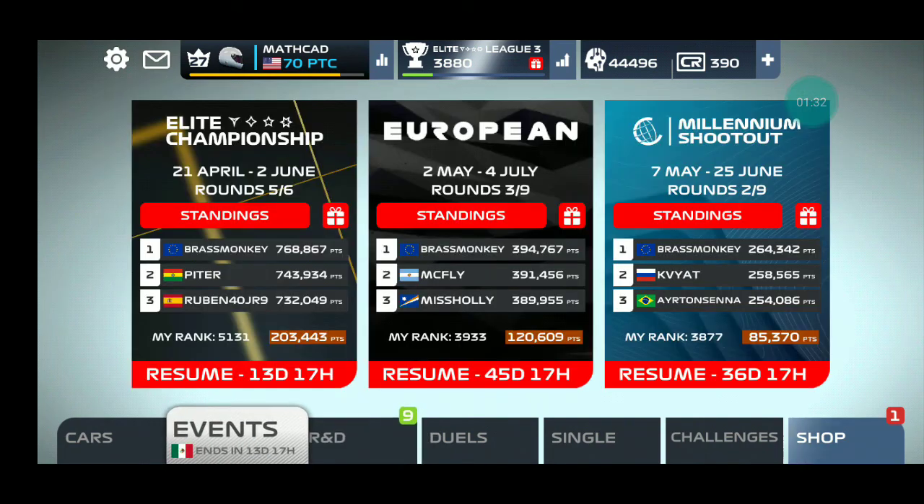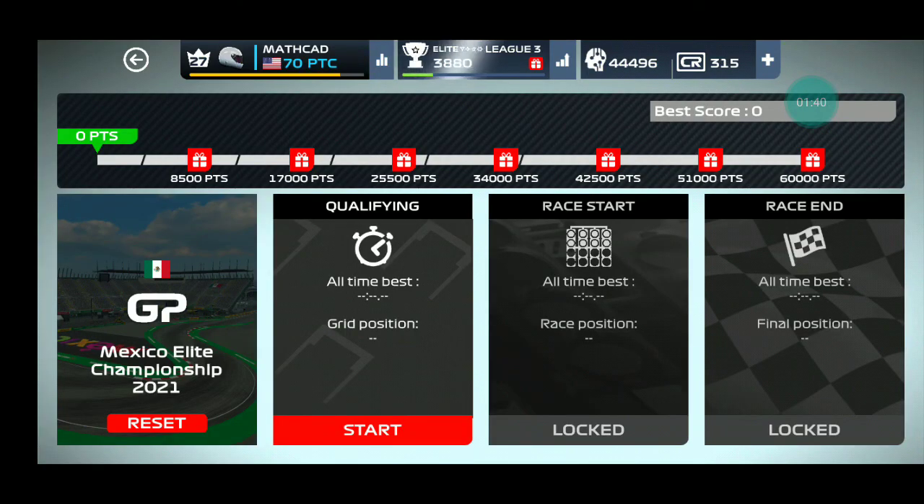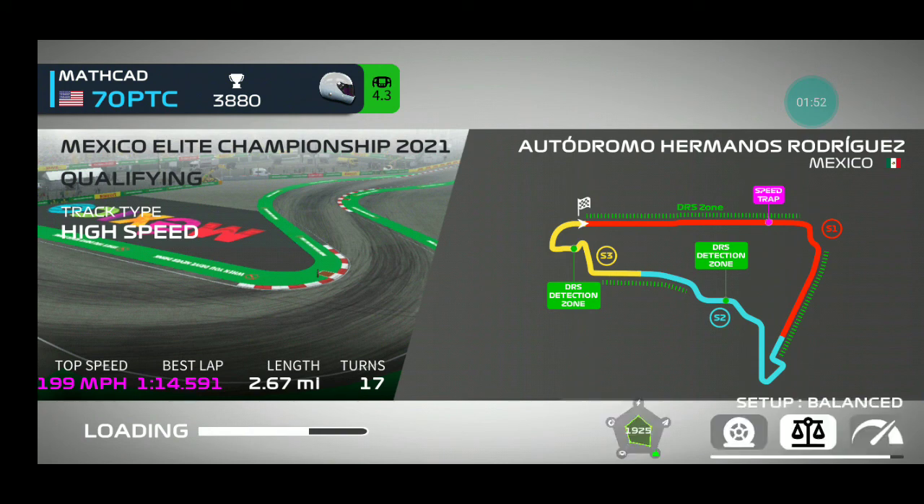Now I can start my qualifying. It costs 75 credits to start this event. Qualifying on my setup number 2 and custom assists — very unusual for me, I should say.